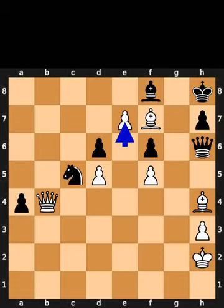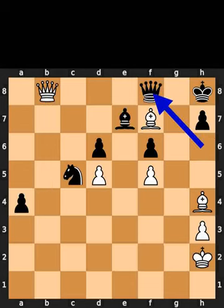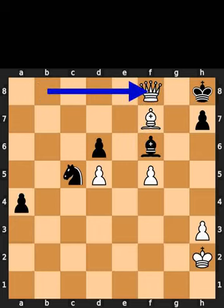White plays pawn to e7. Black takes the pawn on e7 using the bishop. White plays queen to b8. Black plays queen to f8. White takes the pawn on f6 using the bishop. Black takes the bishop on f6 using the bishop. White takes the queen on f8 using the queen. Checkmate.